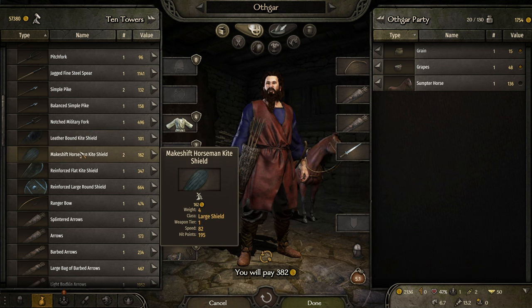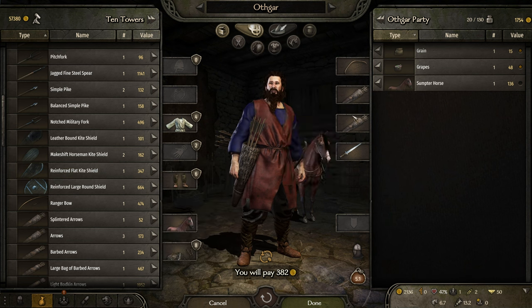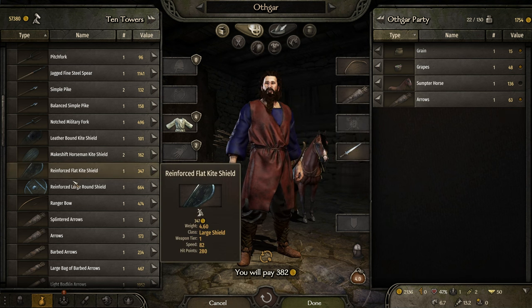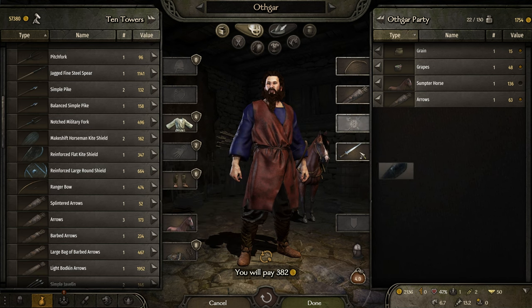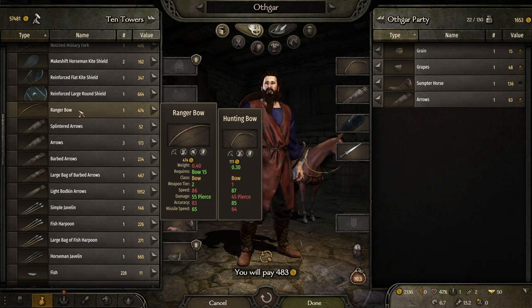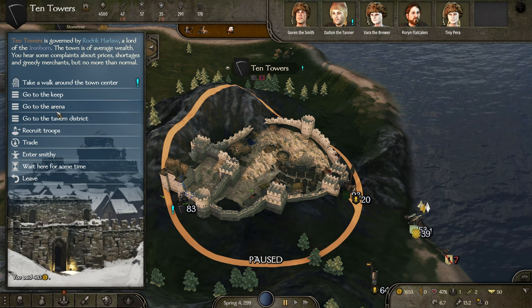I kind of want to get myself a shield. Get rid of some of these arrows but just hold on to them. The reinforced kite shield maybe — although these are 215 for one. Let's take that, so at least we're a bit more secure. This one you can't use on horses, that is a problem. Let's pay that.